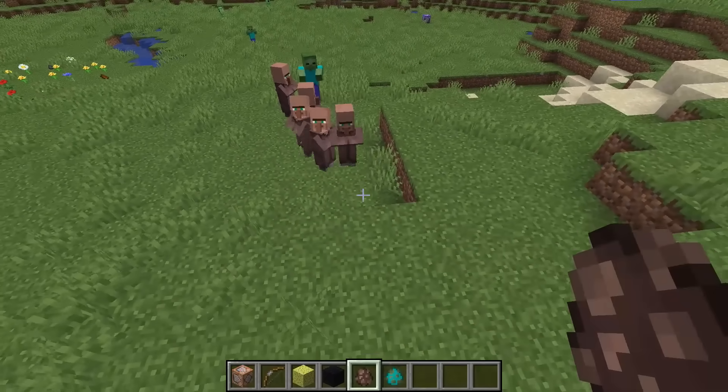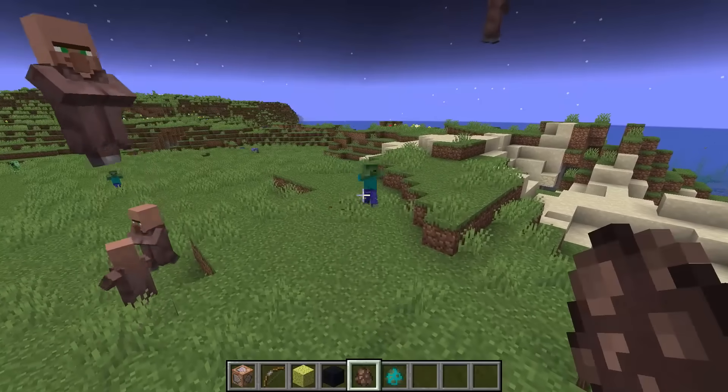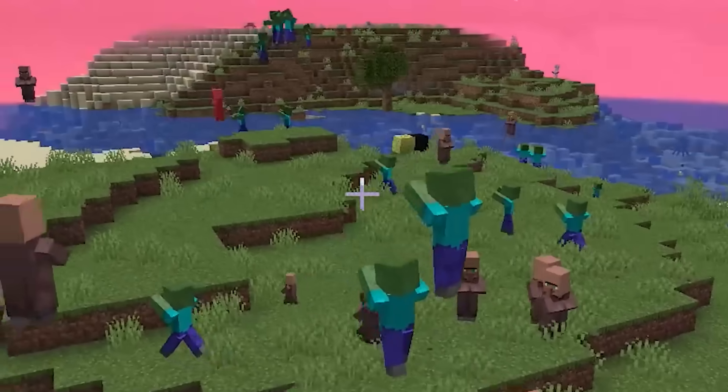Villager, bam, bam, bam. And I'll see what happens. What the heck? Every single time they try to jump, they go up really high because their jump strength is so strong compared to the gravity. The physics are ridiculous, honestly.